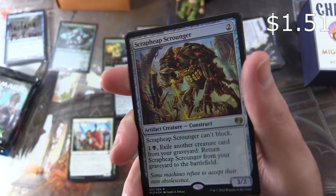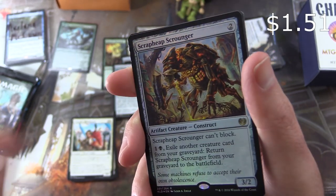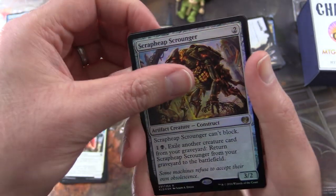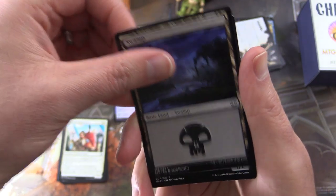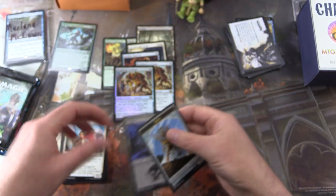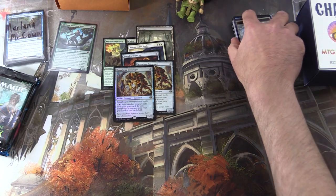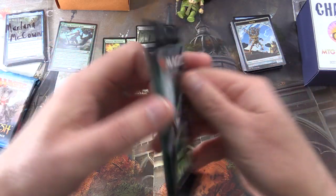And you also get a foil version — that does not happen very often! Holy moly. A Swamp and a Servo Token. And when I said I was looking for the shiny goodness, that's not quite what I meant, but anyway, let's continue.